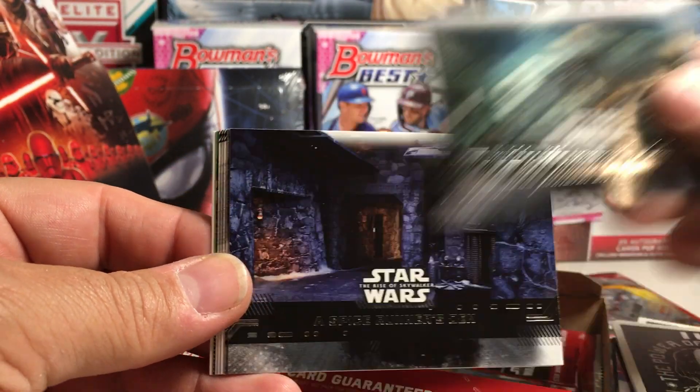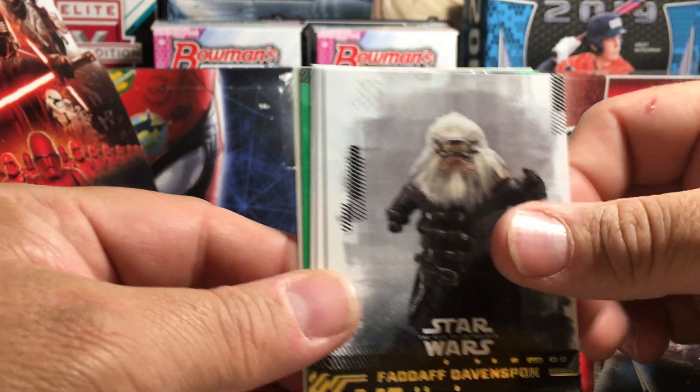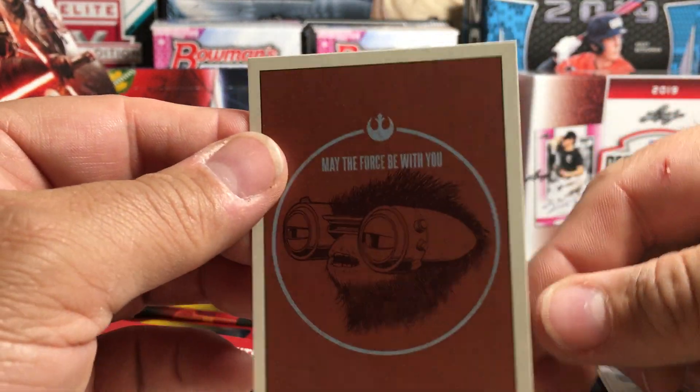Improvised Hanger on Agent Kloss, Spice Runner's Den, Resistance Sanctuary — there's another one with that guy. Cardo, Vicryl, Green Resistance Sanctuary, and May the Force Be With You.